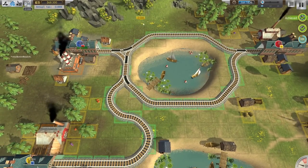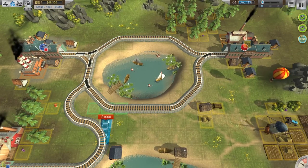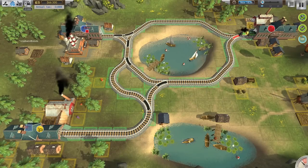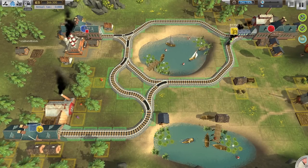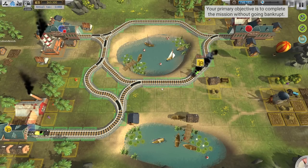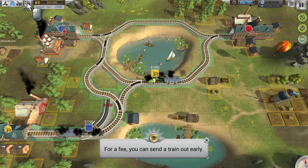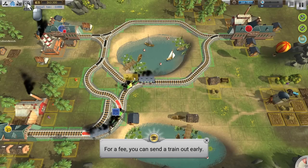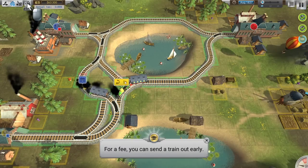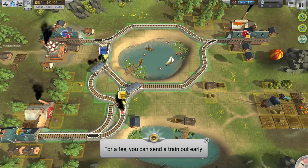Let's deploy another train. We've got one going to Yellow Town, so we need to make a little connection here. It looks like we've got a train wanting to go to Blue Town — we can have that one go up north. The trains can crash in this game too, so we better be careful. This one's actually going way too fast — we're going to die! Oh damn, I stopped it just in time. For a fee, you can send a train out early.